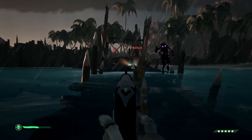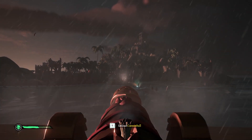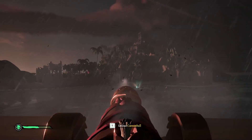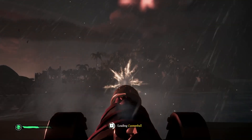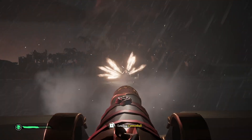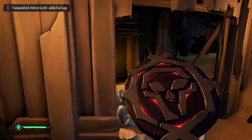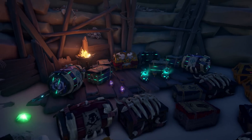Finally, once the skeleton lords are finished, an Ashen Lord will spawn. Make sure your ship is parked a little further out as you do not want to be hit by his meteor attack. Tridents will work very well here too. Very soon you will be the proud owner of a fortress key and a vast amount of loot, including the chest of fortune.